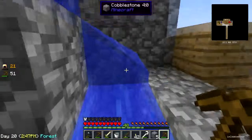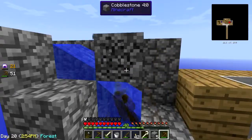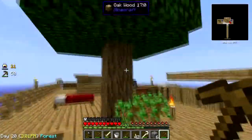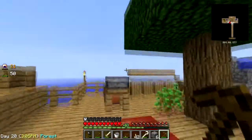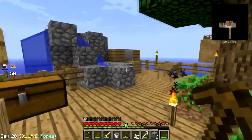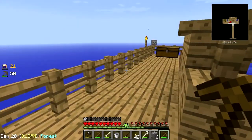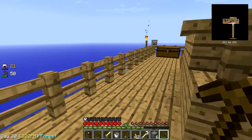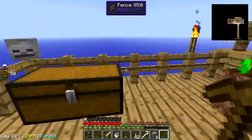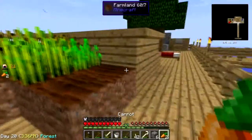Alright, we have a cobble gen! Now I can focus on getting things I'll need to make my mob farm. I can also focus on moving the tree farm elsewhere since I no longer need trees - I no longer need dirt to make cobble. I can now focus my dirt on other things. What did I have planted here? Potato - oh, I didn't replant the carrots. There we go.